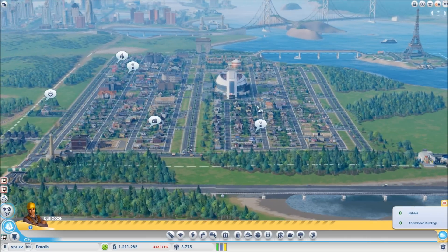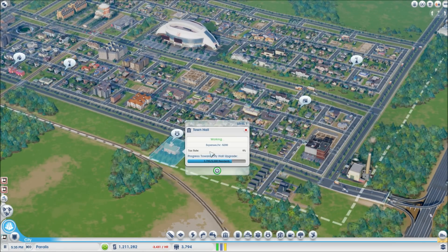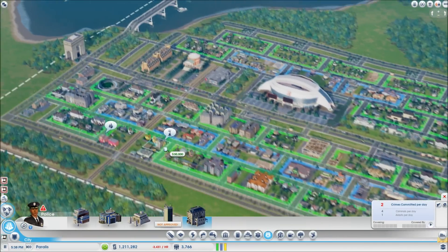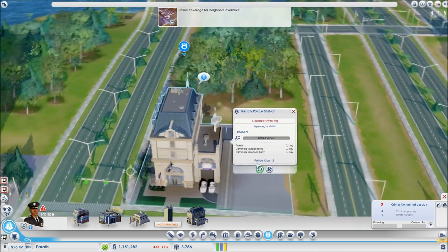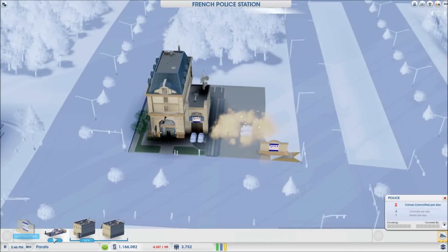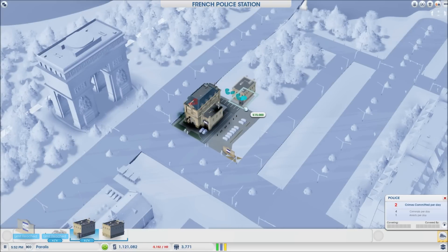We still only get about three thousand people living here but there are a lot of upgrades in progress. Town hall is up! Oh, you want a police station? No worries — since this is a French city, let's place down a French police station just by the Arc de Triomphe. The French police station with the most annoying sound ever! I kind of wish we had a big police precinct using the French police cars, but I think this will be sufficient. Just a little jail over here.